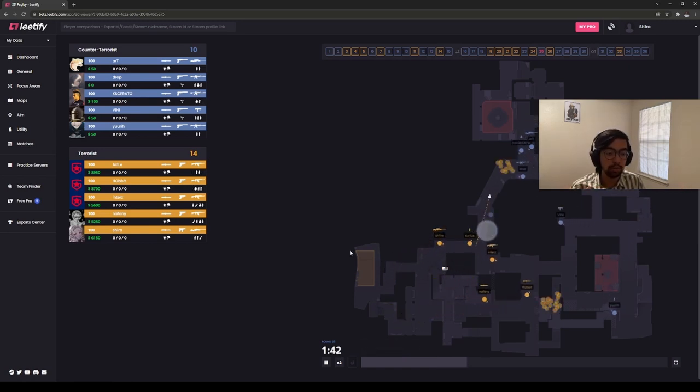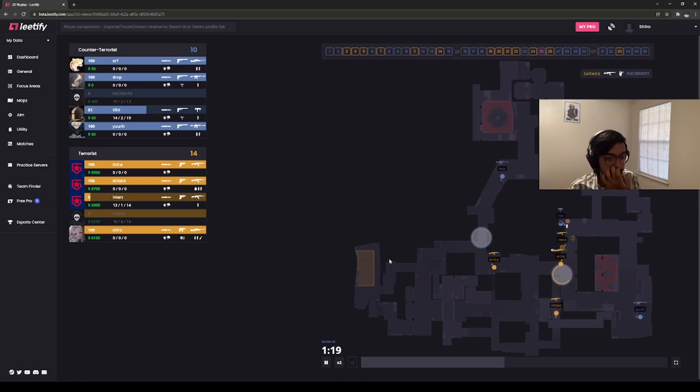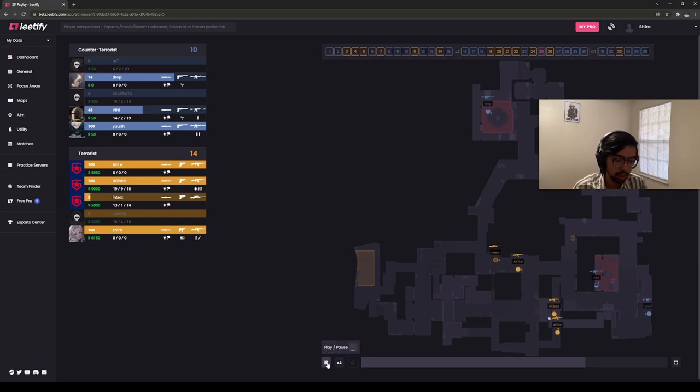In this round, Gambit tries to take as much banana control as possible while really holding back in apartments. They get banana control unscathed and actually get brackets as well with a pick. They basically get all the map control Inferno has to offer as a T — it looks like the round is pretty much done and dusted because of how much space hobbits has created and how much space Entres has gotten on brackets. But the key thing to note is what happens when they double back — you now have a crossfire between yuurih and vinny on the bomb site. yuurih is our pit player, vinny is our actual A site player.